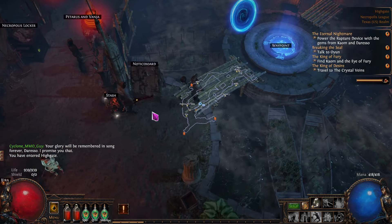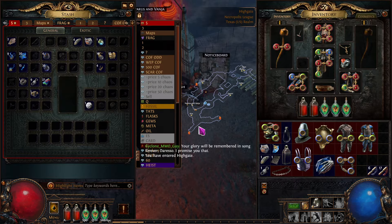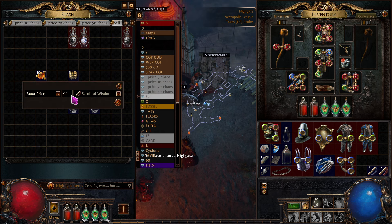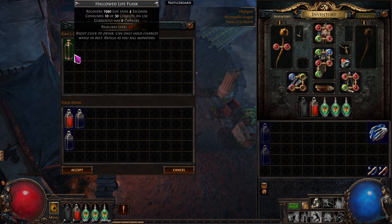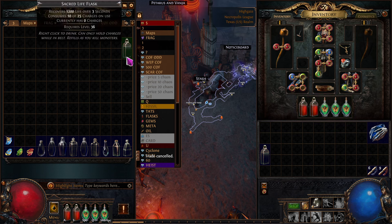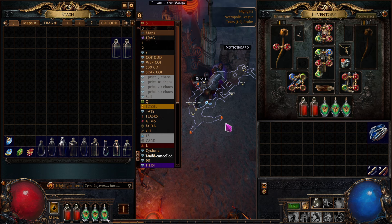I'm going to lower the wisdom scroll price down to 89 — let's do it for 89 even. To me it's worth it. We can't get the next flask upgrade until level 42, which is our next level — very nice. So we'll put that there and get ready for that.